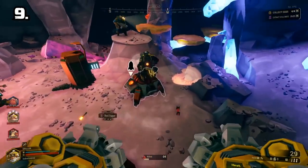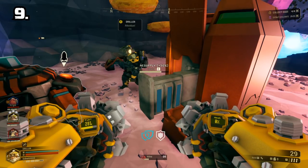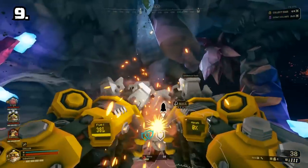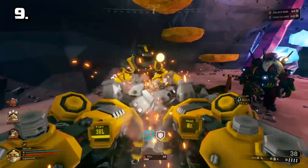Number 9: This brings me to another tip. When the primary objective is complete, don't run to the mule and call in the drop pod. Don't be that dwarf. When you complete the main objective, you can still go out and find those unique resources. Communicate with your team when you are ready to finish the mission first.